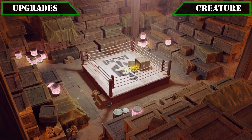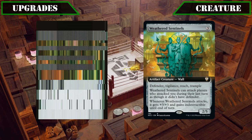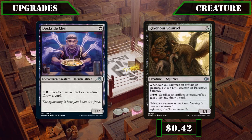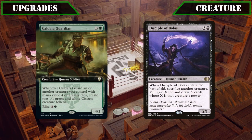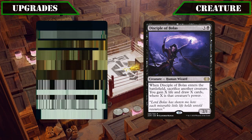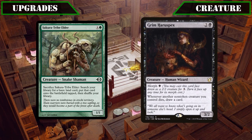Starting off with our creature upgrades, we'll be adding a small handful of cheap sac outlets and death payoffs to help get additional value out of our creatures, and a huge pile of big creatures with impactful ETB, attack/damage and death triggers to make the most out of our on-demand blitz. We'll be swapping out the random defender creatures Overgrown Battlement and Weathered Sentinels for Dockside Chef and Ravenous Squirrel, both serving as sac outlets that hit the board early and allow us to convert our blitz creatures into more draw. Caldea Guardian and Disciple of Polis also get cut, being replaced with Sakura Tribe Elder and Grim Harrow specs for additional ramp and incremental card advantage.